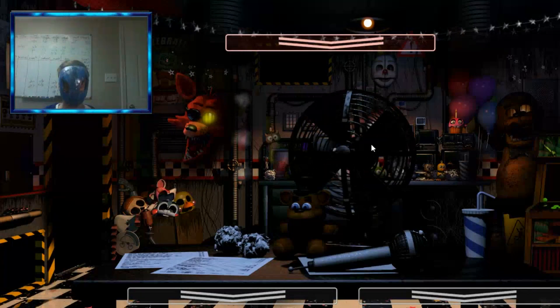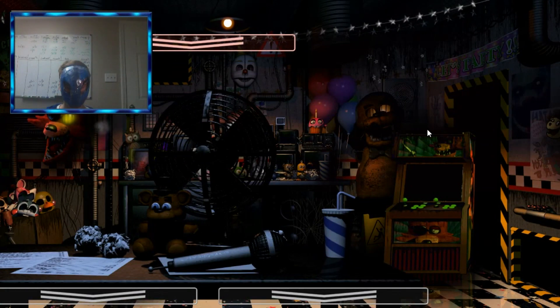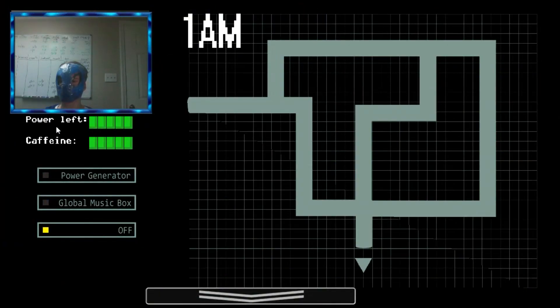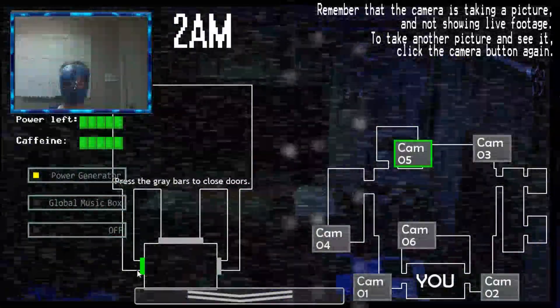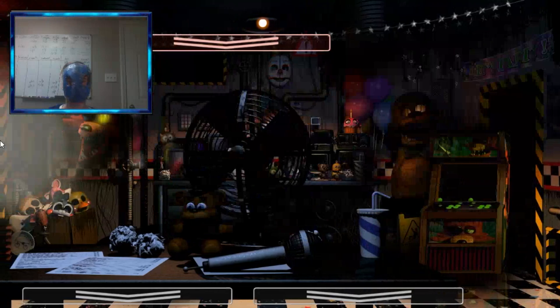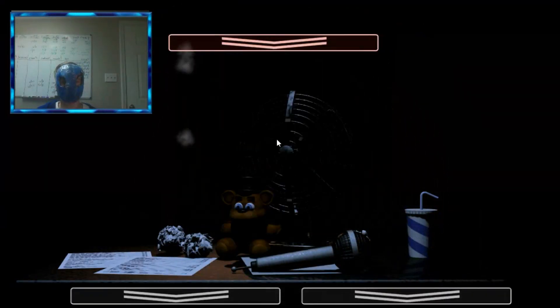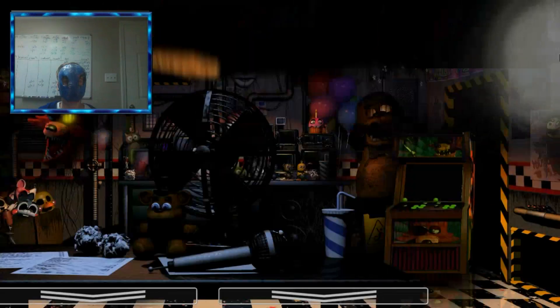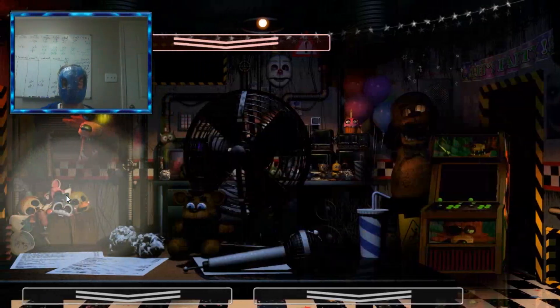Alright, we are in this. Turn off the fan — yep, that's practically the same. How do you close the vent doors though? I can't remember, it's been a long time. Power — okay, that's my power. Caffeine — so you have to drink coffee? Put on the power generator. Press the gray bars to close the doors. I don't see anybody on the cameras, and here's a flashlight. What's going on? Oh! Endoskeleton. Do I wear my mask? What do I do? I don't remember. I should have looked at what they did. I'm so stupid.